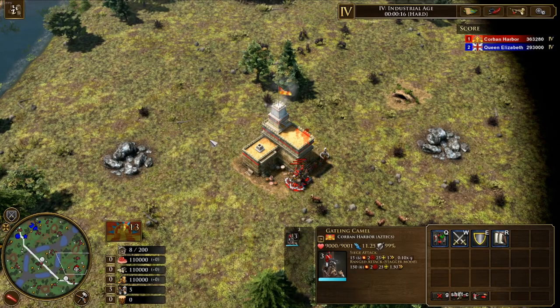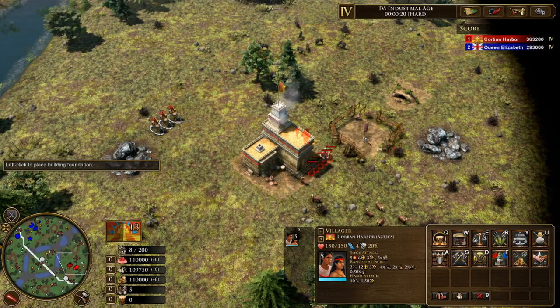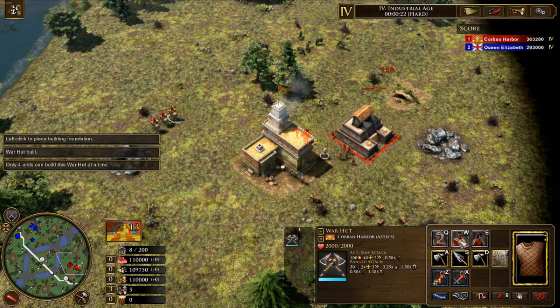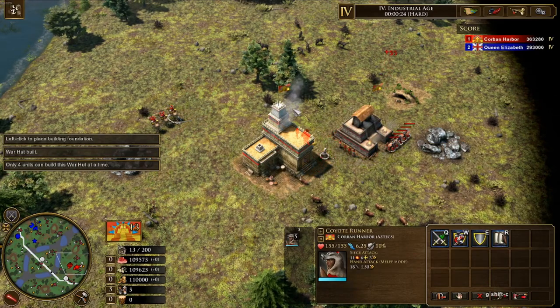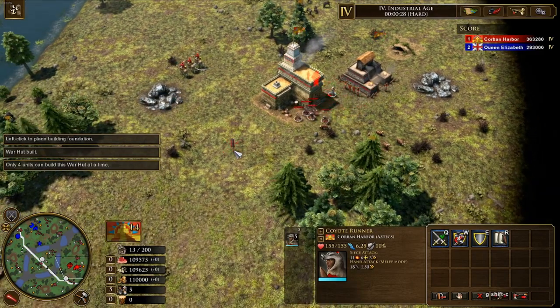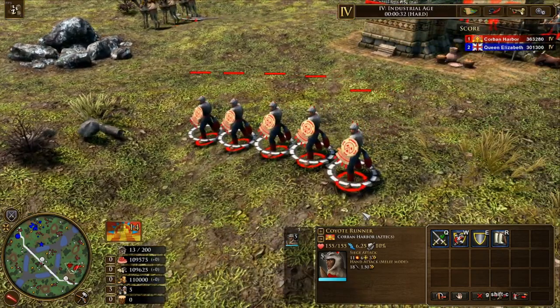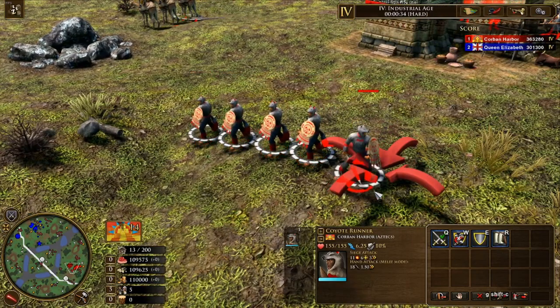Hello, gentles and ladymen. I am Ulan Gaming, and today I bring you a snazzy new video comparing the three Premier Shock Infantry units: the Coyote Runner from the Aztecs, the Chimu Runner from the Inca, and the Shottle Warrior from the Ethiopians.